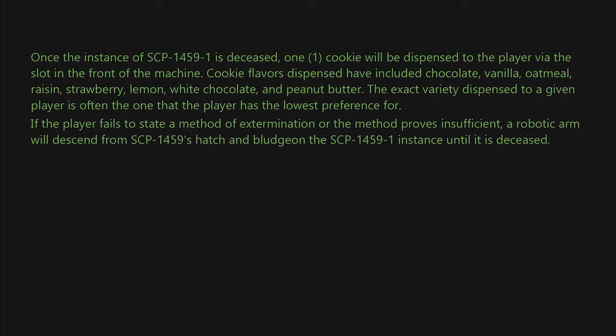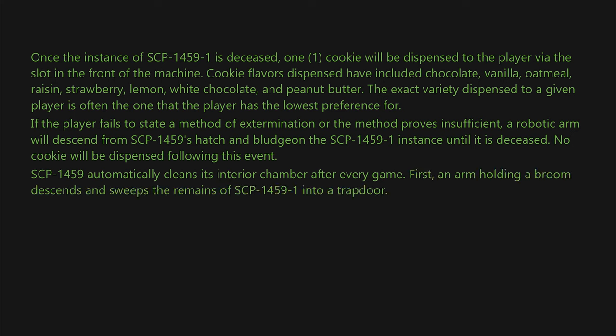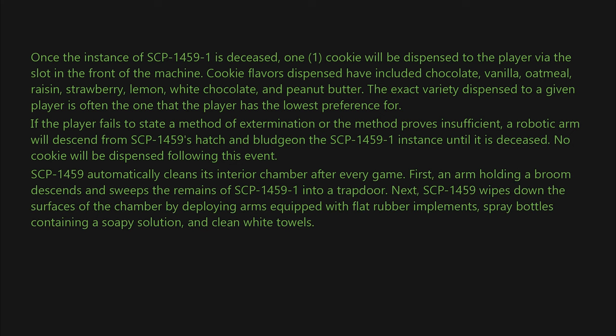The robotic arm will bludgeon the SCP-1459-1 instance until it is deceased. No cookie will be dispensed following this event. SCP-1459 automatically cleans its interior chamber after every game: first, an arm holding a broom descends and sweeps the remains of SCP-1459-1 into a trap door; next, SCP-1459 wipes down the surfaces of the chamber by deploying arms equipped with flat rubber implements, spray bottles containing a soapy solution, and clean white towels.